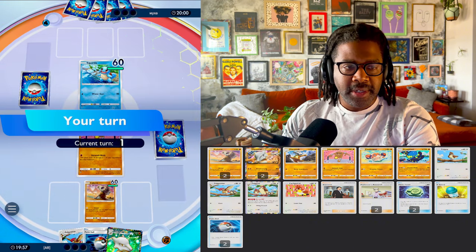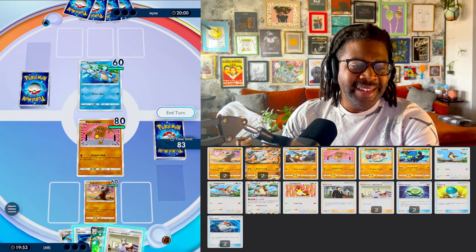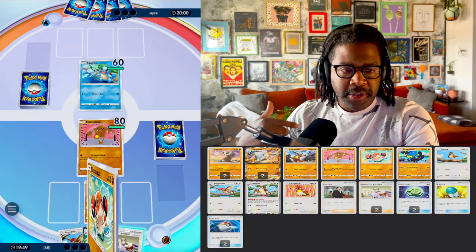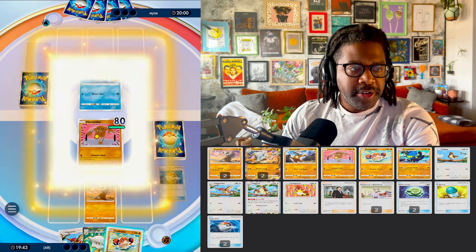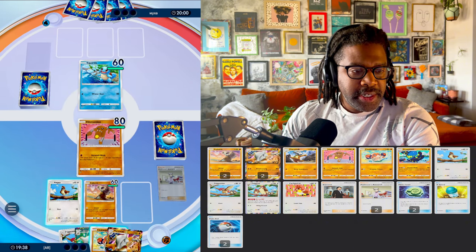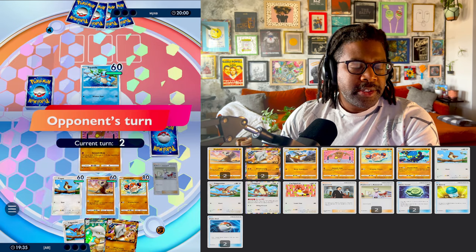This opponent definitely knows what I was attempting to do here. Let's activate Pokeball. We always want to activate Pokeball first so you can get that basic out of the way. That way you're making the most of Professor's Research and other support cards. We got a Pidgey, a Clobopus — let's end the turn.